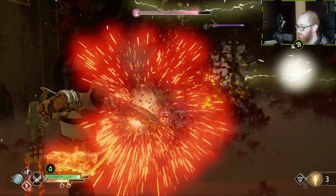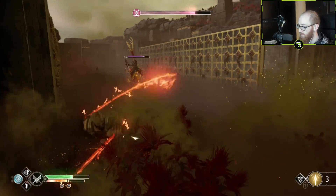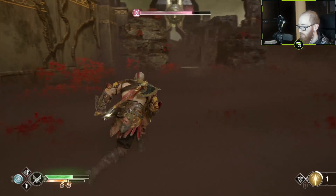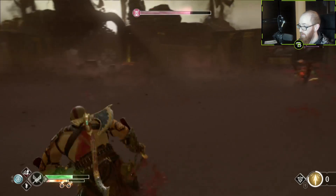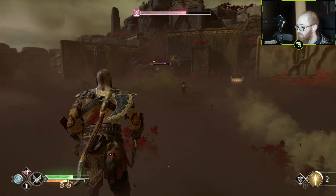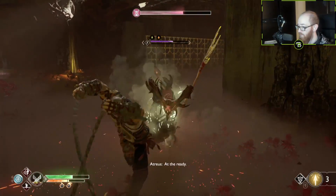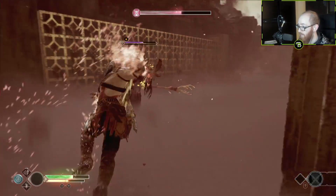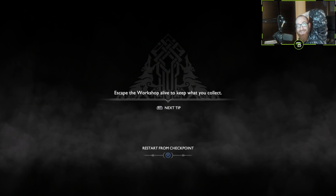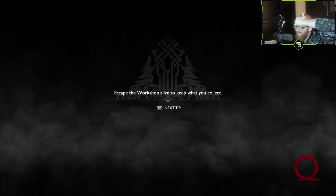We got two level seven witch beasts over here. Beat the hell out of them. There's all these damn traps and tricks too. I really just need my boy to take them out. Did one of them die? I think one of them died to the trap. I accidentally punched and went into the same trap I knocked her into.